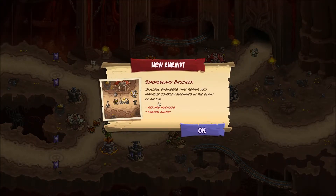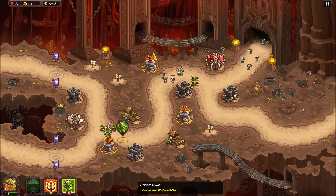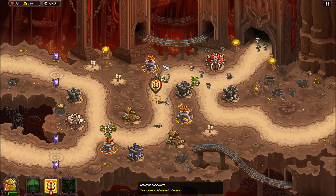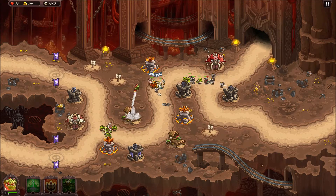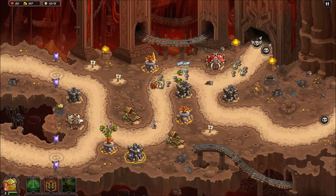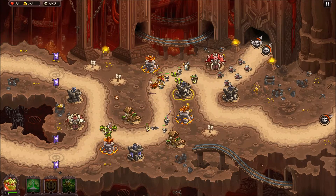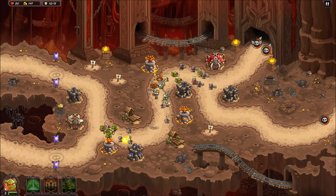New enemy: Smokebeard Engineer - repairs machines, medium armor. So these guys... see those little robots, those machines, when they die he'll zap them and repair them. The way to handle him is melee engagement - he can't be healing while he's being attacked in melee. If he's there when they're smoking he'll heal them, but he has to be within range. Cluster pile him up so when machines die and dissimilate down here, he has no chance to heal them.